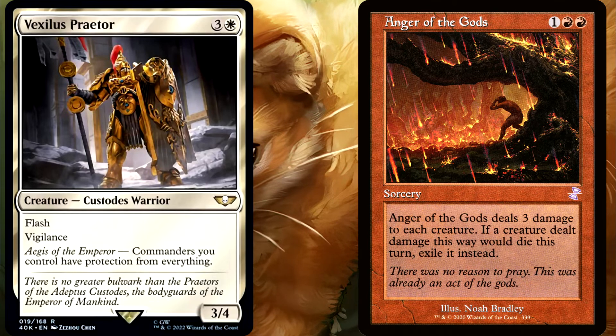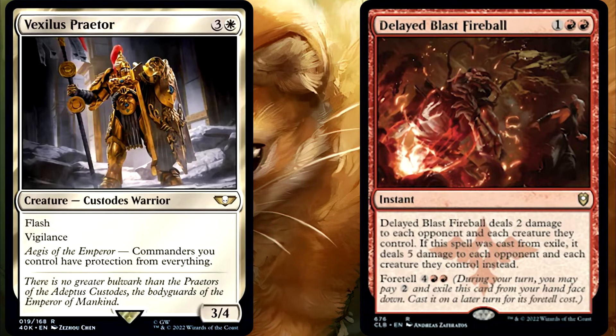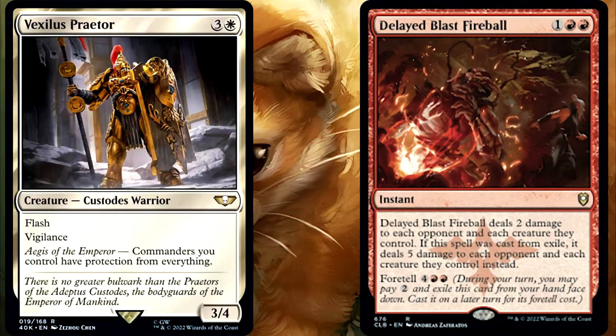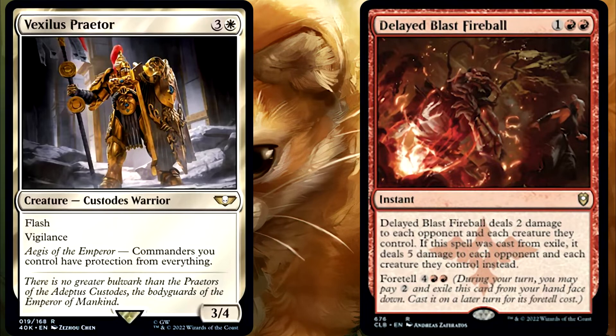So what if we replace Anger with a Delayed Blast Fireball being cast from Exile, which will make it deal 5 damage to both Isamaru and the Vexilis? Now the Vexilis is going to die to the Delayed Blast Fireball. So does that mean that Isamaru will die once state-based actions are checked again? No, it will not. The difference is that with Indestructible, the damage still happens and is marked on the creature, but then it's saved when the state-based actions try to destroy it. But with protection, the damage is prevented — it never happens. It's never marked on that creature in the first place. So both times that state-based actions are checked, it will not see any of that damage marked on it.